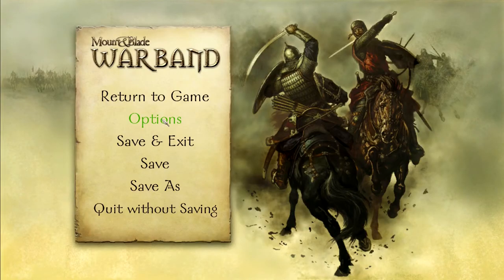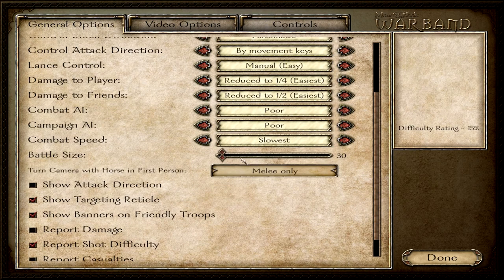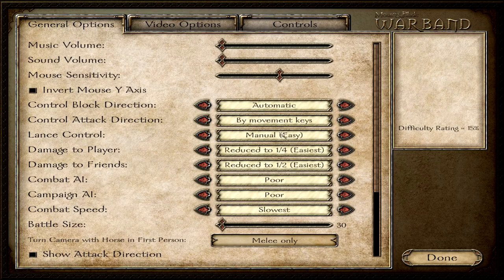Let's go to the options and have a look. The general options aren't just about sound and battle size or difficulty, but most importantly they are about how you control your character while fighting — no matter whether you fight a battle in the open field, a siege, or you got ambushed by bandits in a town or village. We have the block direction options, the control options, and the lance control options.